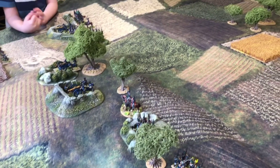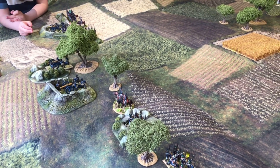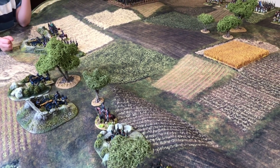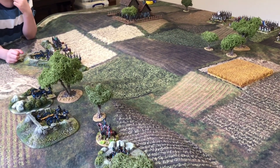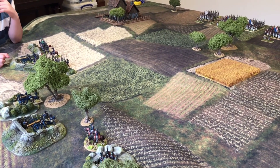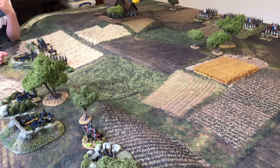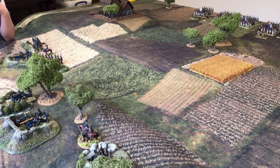Welcome everyone to our latest video. We're going to be playing a series of link scenarios in Germany in 1813, reflecting part of the German War of Liberation as they try and throw off the French occupation of their lands following the French defeat and their retreat from Moscow. The French army retreated back into Poland and into the German hinterland, and Napoleon moved back to Paris to start raising some new forces.